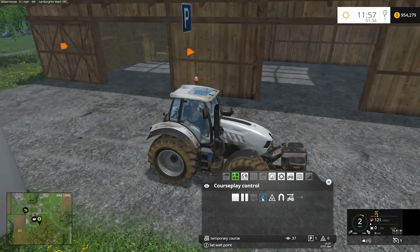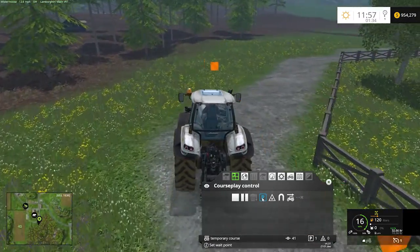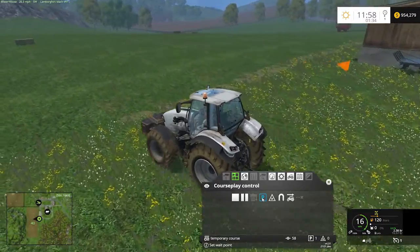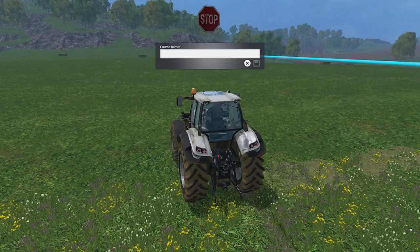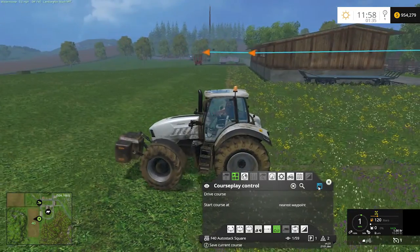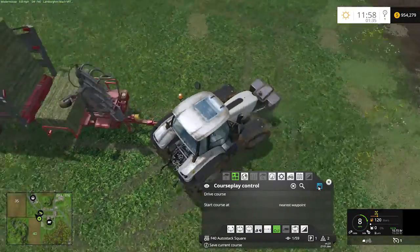I would have a telehandler sitting here, and as the bales are unloaded, I would move them out of the way and let the auto stacker continue bringing bales to me. Once you've set that waypoint, we finish up the course, taking us back into the field so we continue our auto stacking. That's a good endpoint. I'm going to save this as 'field 40 auto stack square bales.' Now we're going to come back, hook up to our trailer, and be able to do the whole process.